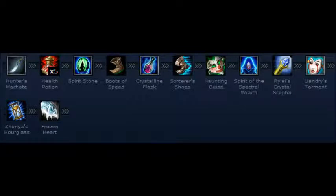As you can see, here's the item list. Your final items are going to look something like Sorcerer's Shoes, Frozen Heart, Zhonya's Hourglass, Rylai's Crystal Scepter, Liandry's Torment, and Spirit of the Spectral Wraith. Something like that — pretty much the standard AP build but built for Elise.